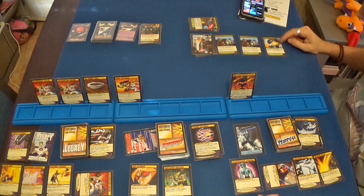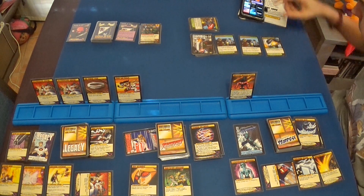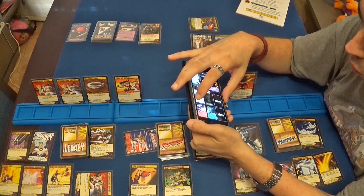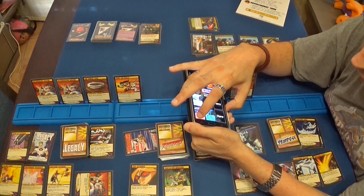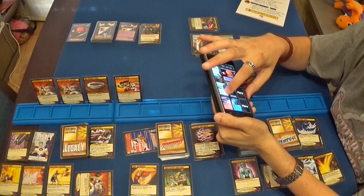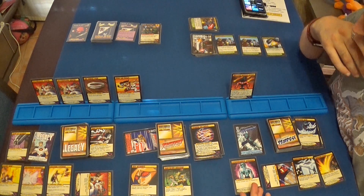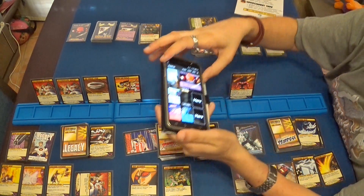Termina el turno de Tempest. El tren Monorail aún está vivo: hace cinco puntos de daño a dos objetivos con los mayores puntos de vida. El Baron Blade tiene diez, Legacy tiene veinticinco y Tachyon tiene veintitrés. Reciben todos ellos cinco puntos de daño, pero hemos jugado la carta que reduce en dos su daño. Legacy queda en veintidós y Tachyon en diecinueve. La policía hace al Baron Blade dos puntos de daño, pasando de diez a ocho.